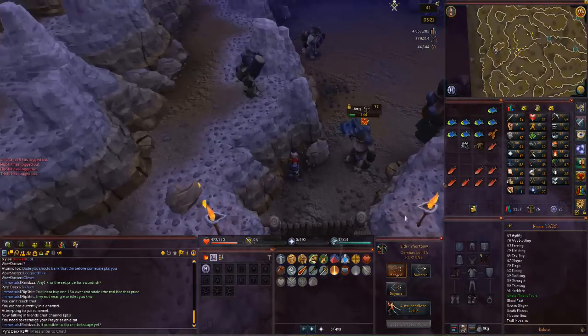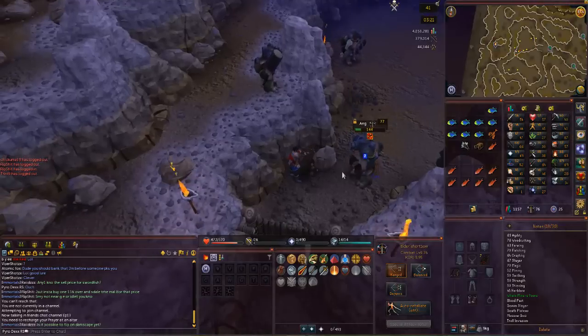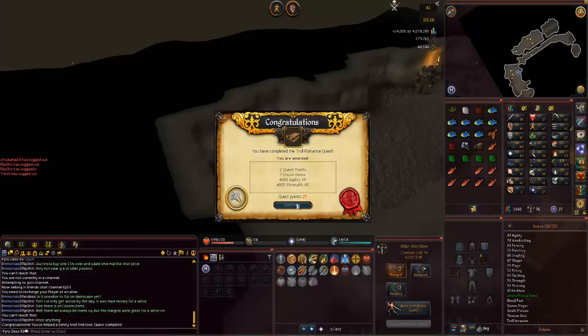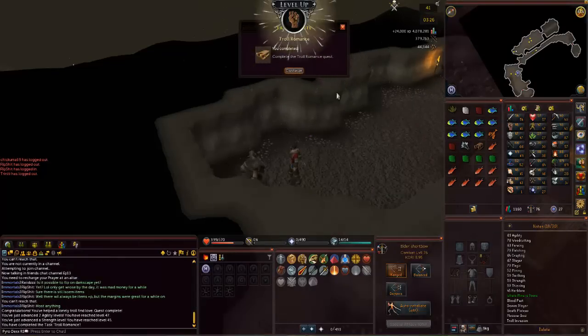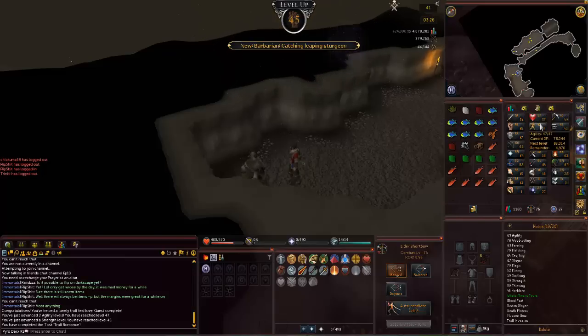Just about finished with Troll Romance but this kill is taking forever, even with an Elder Shortbow. Not sure what you're supposed to do with this guy, but I'm just safe spotting here — this is taking like 5 minutes. And there's Troll Romance done. So that's 8k agility XP, meaning 16k doubled, and that's 47 agility. We're getting really close to that 51 requirement.